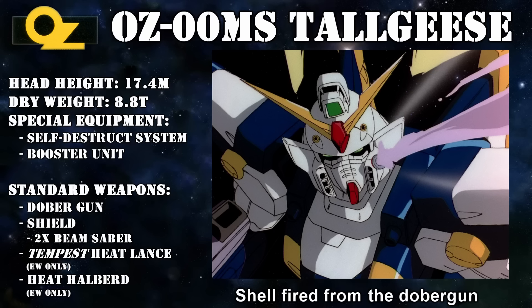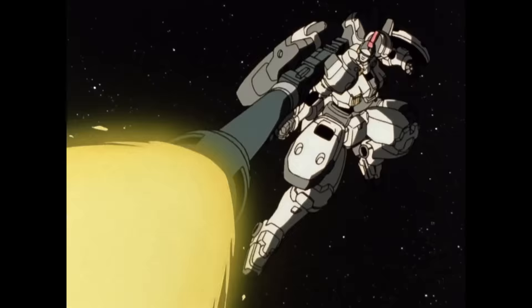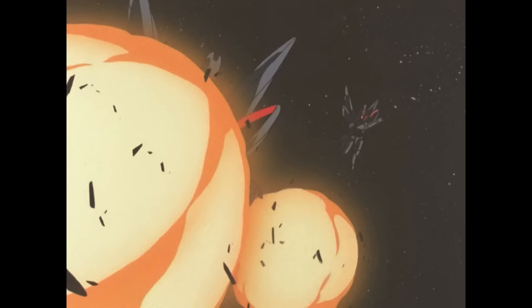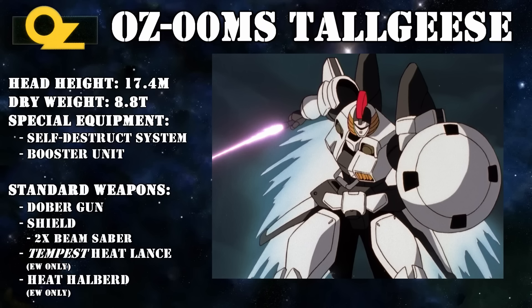However, there are numerous scenes and source material that would suggest that the Dober Gun isn't a beam gun, but instead a shell-firing gun. For example, just compare the visuals and the sounds of the following two scenes. This has led to the theory that there were two types of Dober Gun — a beam version and a conventional version — and that the pilot could choose which one to use before battle, or that the original conventional Dober Gun was upgraded to a beam Dober Gun at some point.